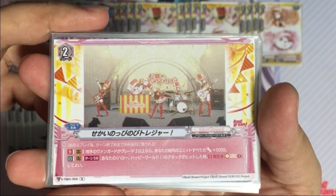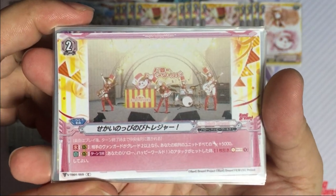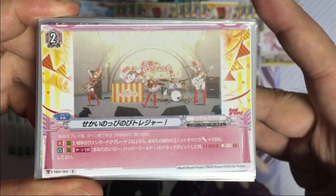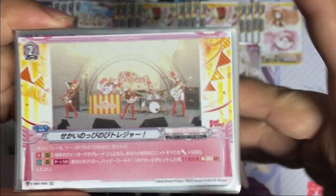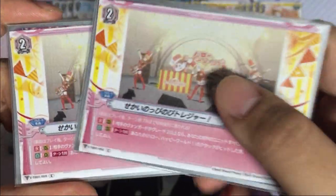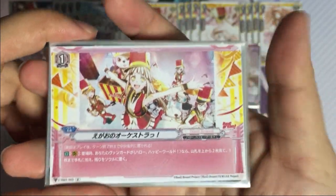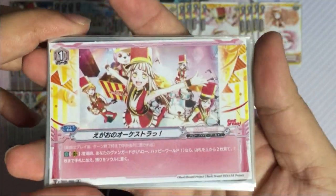Next is the grade 2. If your opponent's vanguard is grade 2 and above, all units in your front row get power plus 5,000. Once per turn when the attack of your Hello Happy World hits, you may draw one and soul charge one. This is very important since the deck uses a lot of soul blast and you get to draw one.